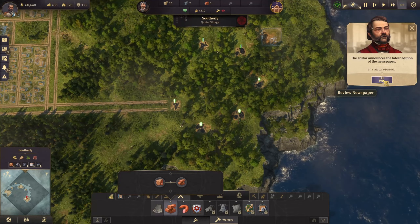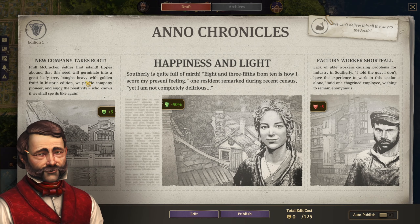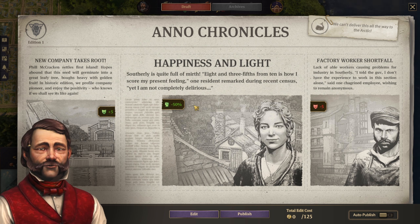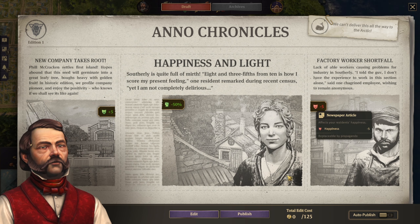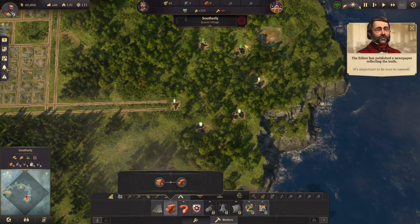Our first newspaper! Hopefully it's a good one. 'Entirely marvelous to meet you — new company takes root,' plus five happiness. 'Happiness and light, our broadsheet.' And oh, that's not good — 'factory workers shortfall.' We'll have to rectify that. But for the minute, we'll publish that.